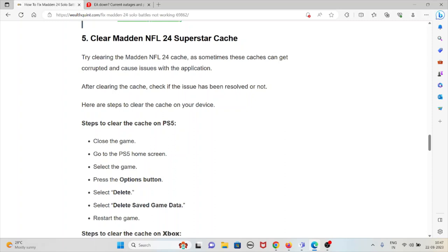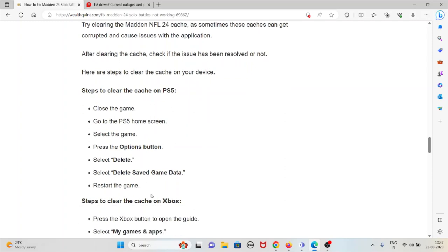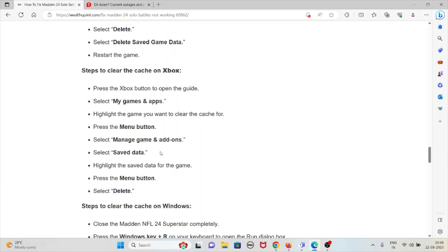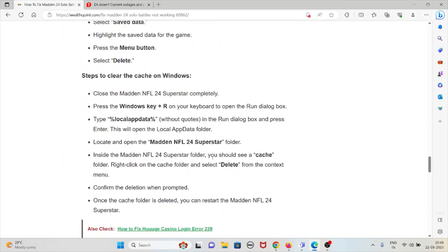To clear caches on PlayStation 5: close the game, go to the PS5 home screen, select the game, press the Options button, select Delete, then delete saved game data, and restart the game. To clear caches on Xbox: press the Xbox button to open the guide, select My Games and Apps, highlight the game, press the Menu button, select Manage Game and Add-ons, select Save Data, highlight the saved data, press the Menu button, then select Delete.